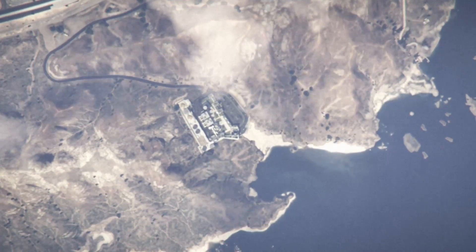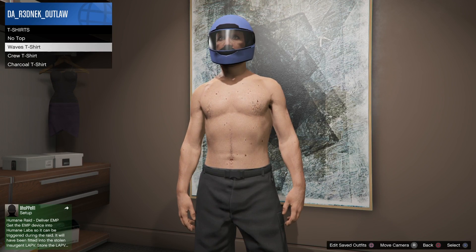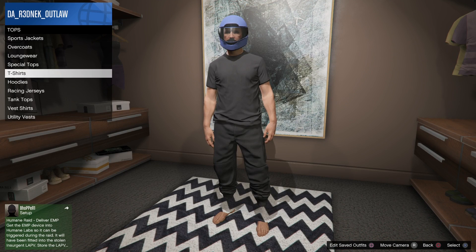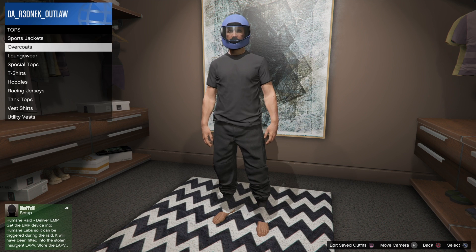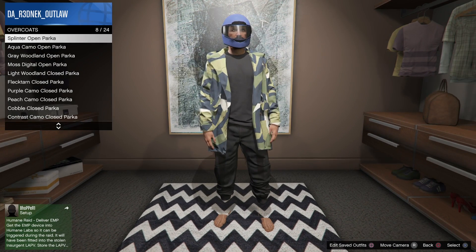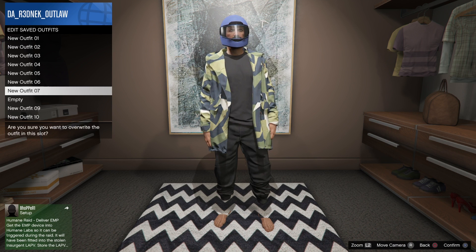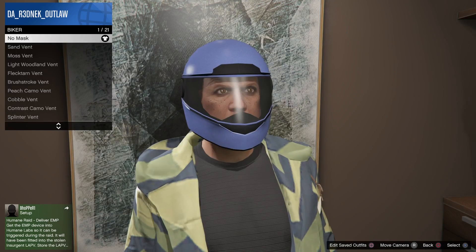Once you've acquired the orange joggers and the black joggers, we're going to go ahead and make these outfits. First, make your way to the clothing store or your closet and put on an all-black t-shirt. Then go to overcoats and put on the Splinter Open Parka. Make sure you create a save as you go.